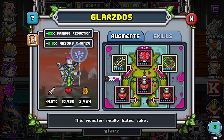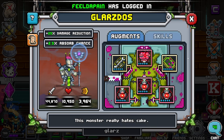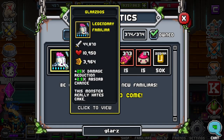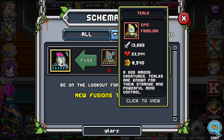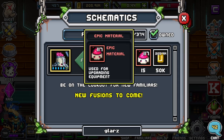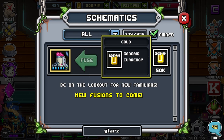This guy is honestly a beast. If you get him on your team, plus-five him, and have a setup similar to this — even if it's just epic or legendary — you will see a noticeable spike in your team's power. For one Glarz, you're going to need three Tealcs, 15 neural net ROMs, 15 epic material, and 50k gold.